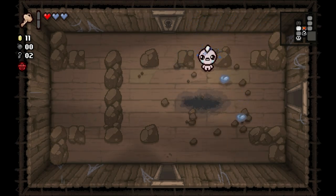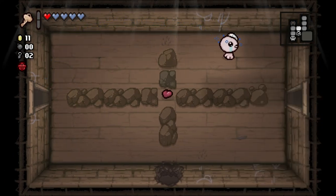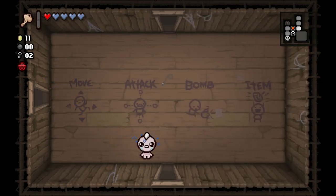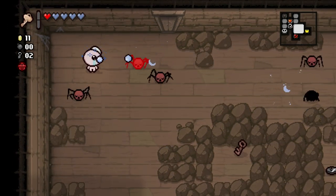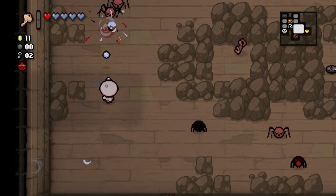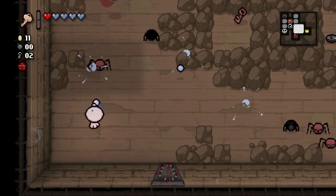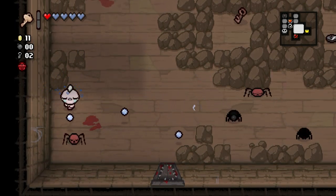There were spider webs there, but I don't know if that counts as it being blocked off. Anyway, we could have used it to get into the shop for free, which we still probably can, assuming this big room has combat on it — which it, of course, does. And if we could just get another extra bomb... There's a Nickel and a Rusted Key, both of which would provide pretty great value right now.